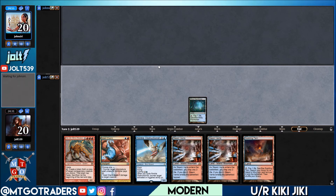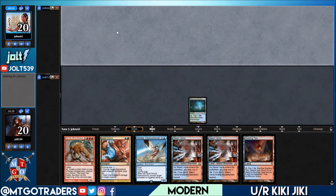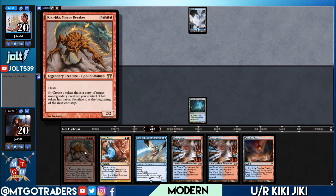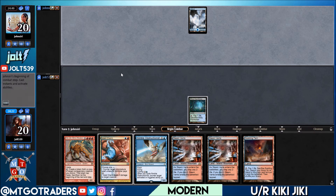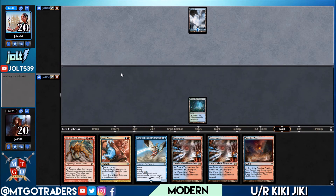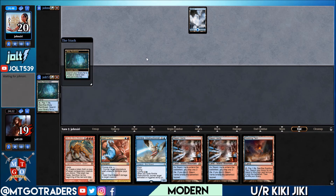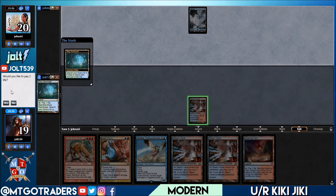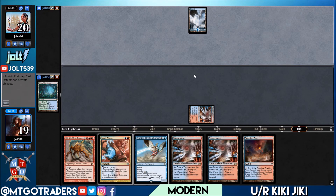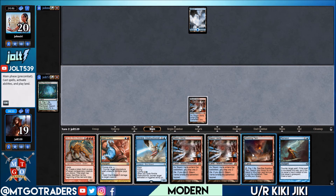If you missed the deck tech, we're playing Blue-Red Kiki-Jiki. The deck revolves around getting down Kiki-Jiki — it has an ability that says create a token that's a copy of target non-legendary creature you control. Then we're looking to get down either Pestermite or Deceiver Exarch, both of which have enter-the-battlefield triggers that say untap target permanent. Make a copy with Kiki-Jiki, get the ETB trigger, rinse and repeat, and make a bunch of hasty tokens.